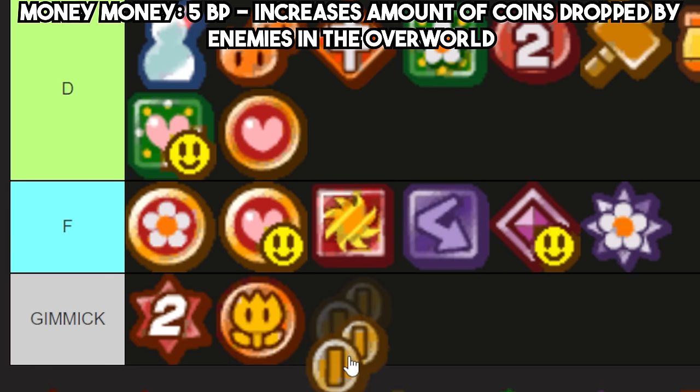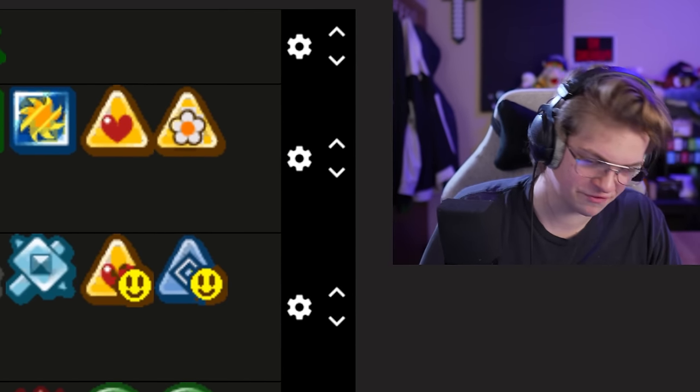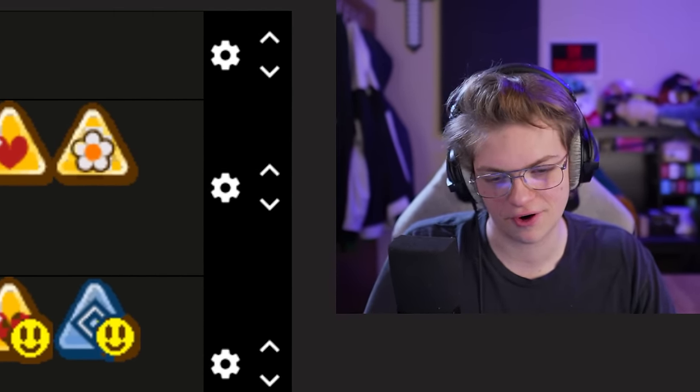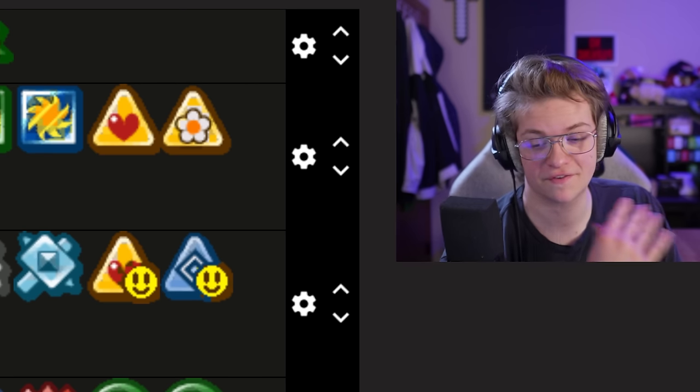Money Money — once again I feel like I should put it in gimmick. I'm trying to keep gimmick for things that don't affect battle. Money Money was insanely useful in the randomizer speedrun thing I was doing, but that's such a weird specific context that it doesn't feel like it applies to a general badge ranking. So I'm going to stick with gimmick for that one.